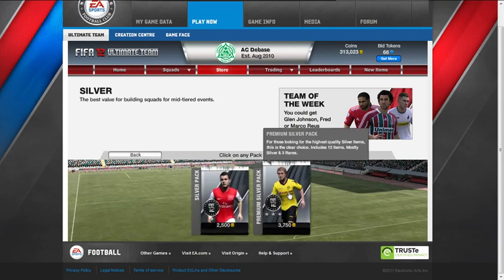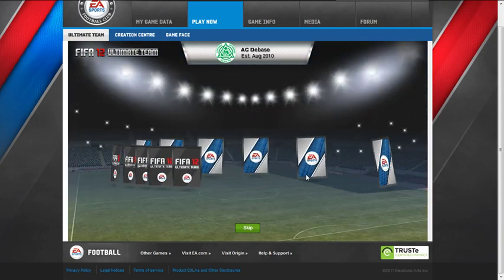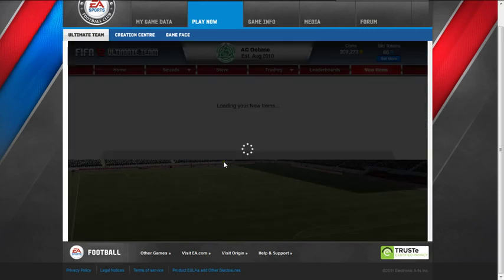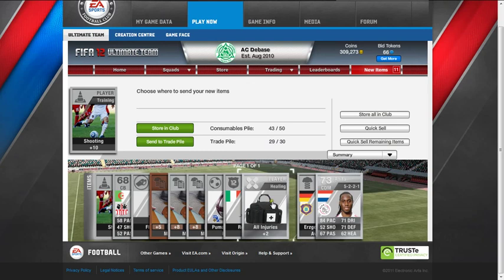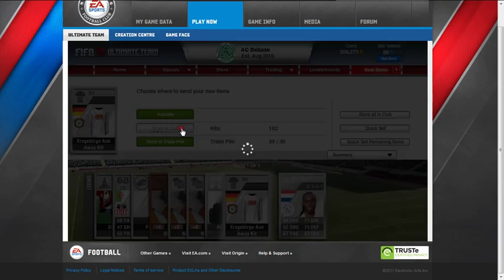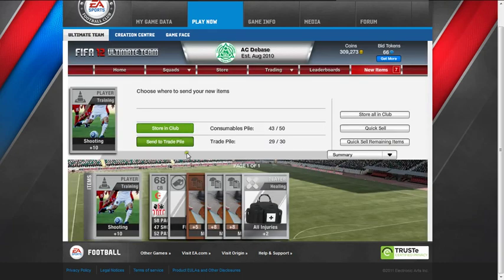We'll get a premium silver now. Let's see how we go. Let me know guys if you want me to keep this here as it spins, or if you want me to skip it. This isn't too bad a pack actually. We've got a 68-rated right midfielder who plays for Burnley - 83 pace, he might go for a little bit. The trade pile is starting to get a bit full. A ball - I like to collect the balls as well. The Regina badge, this away kit, and Anita - not too bad. We'll put him in our club as well and get rid of everything else.